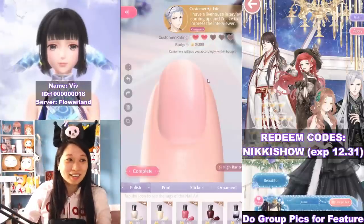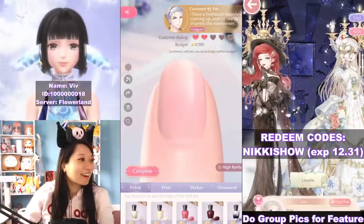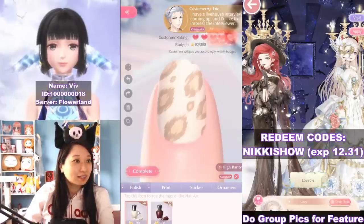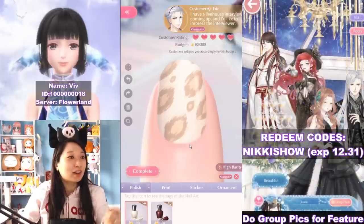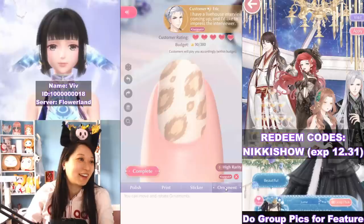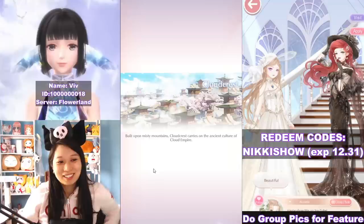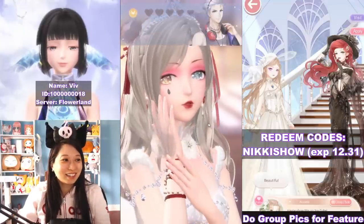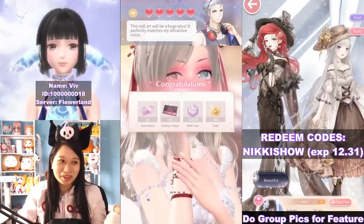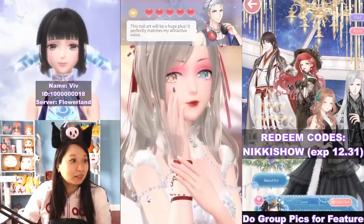Let's welcome our second customer. This guy has to impress his interviewer. You've come to the right place, Eric. Let's look for some charismatic looking nails. Immediately five hearts — perfect. But let's see if I can add some prints, stickers, or ornaments. Normally I would do that to get the budget up — sort of scamming the customer a little so I can get a little bit of money back.